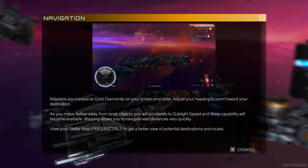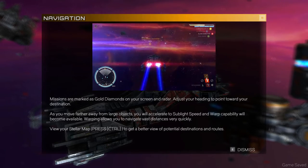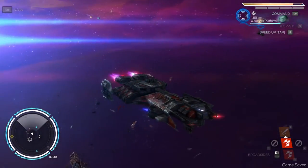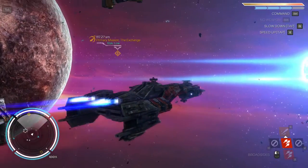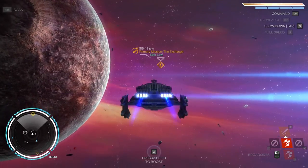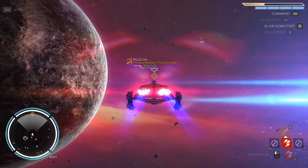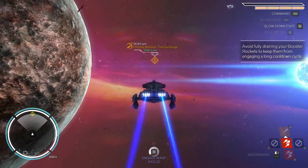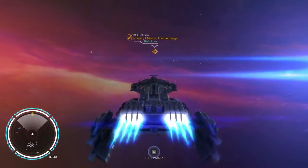Missions are marked with gold diamonds on your screen and radar. You're heading towards the destination. Let's increase our thrust. Primer mission — let's do that first. Engines at maximum. Can I do like a warp speed? Press and hold to boost. That's cool. Accelerating to sublight — engage warp! Here we go, boom!